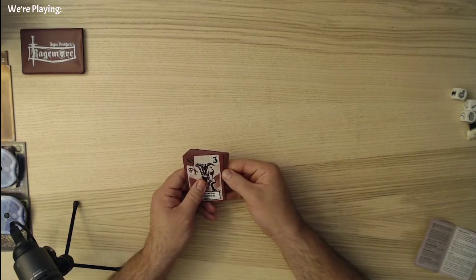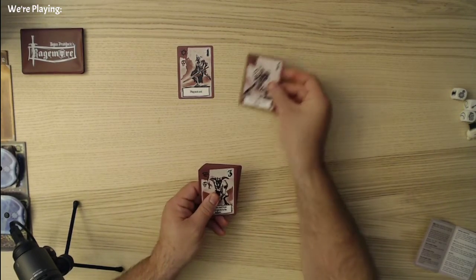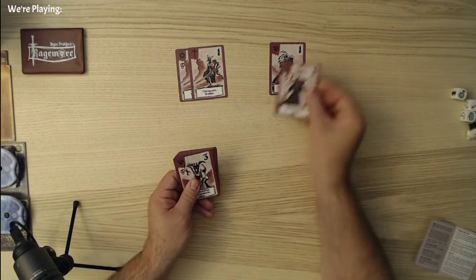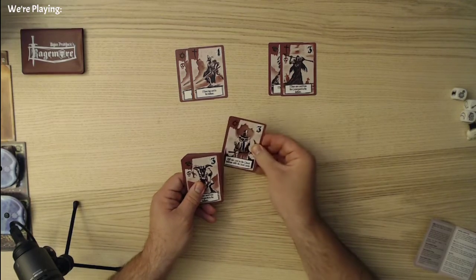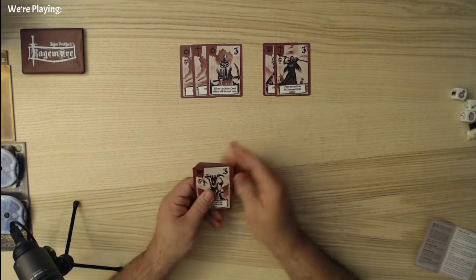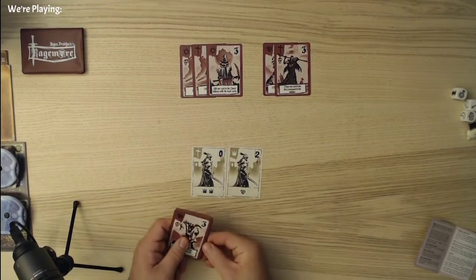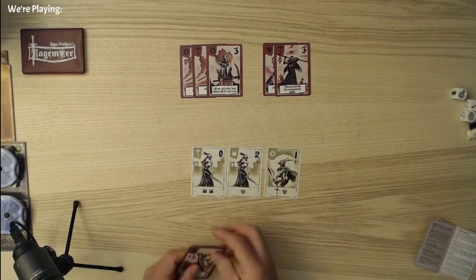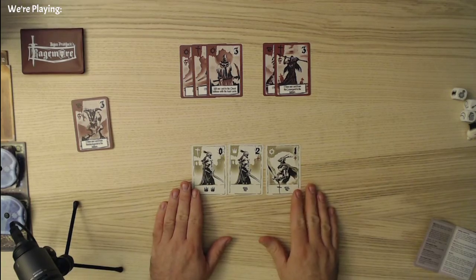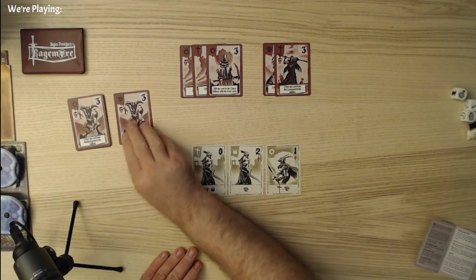So the first thing that you do is you draw five cards from the bottom to form your quests. You simply can't put two suits of the same type next to each other, but they can be like first and third. Alright, so there's our quest. Then we're going to draw three members of our party, and we have to stack like suits. Fortunately, none of them are the same suit, so we're good. And then we take this card — that's our encounter.